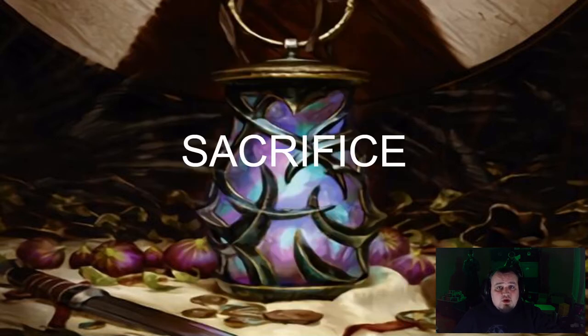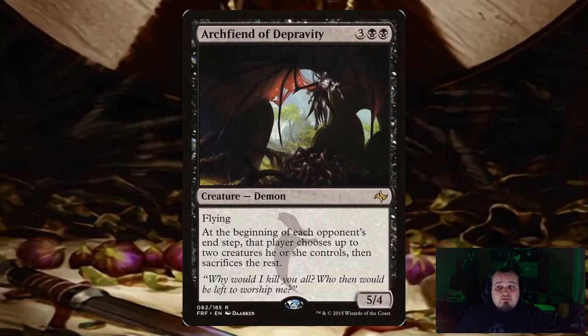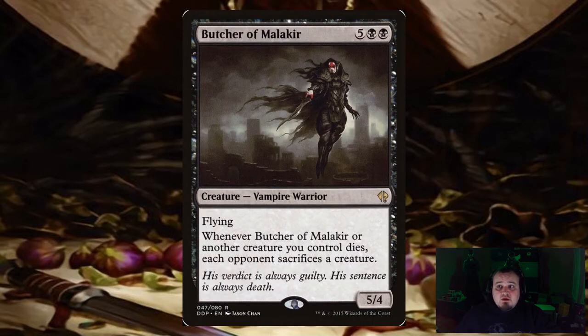The next way we're attacking the deck is with a sacrifice theme as well. Starting with creatures: Barrier of Silence — when you cast it, pay 1 colorless and target opponent sacrifices a creature; it also has Swampwalk. Archon of Cruelty — at the beginning of each opponent's end step, that player chooses up to 2 creatures they control, then sacrifices the rest. Butcher of Malakir — whenever it or another creature you control dies, each opponent sacrifices a creature.